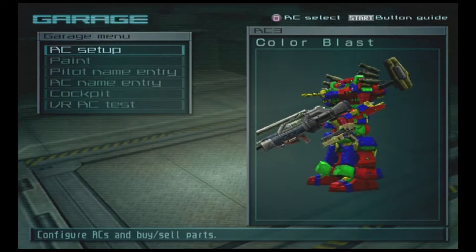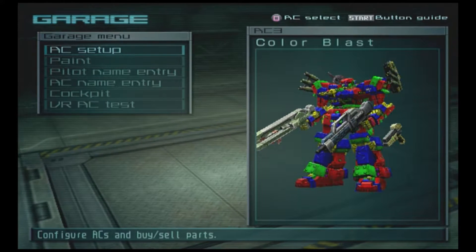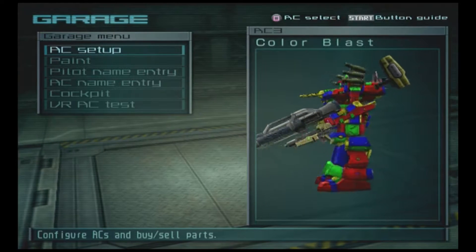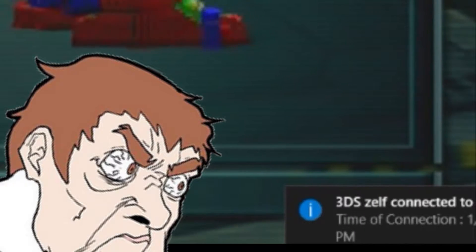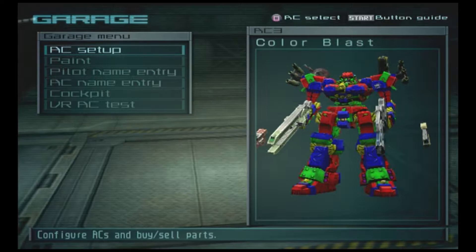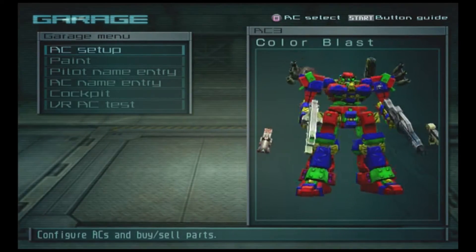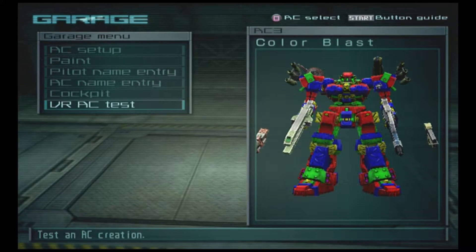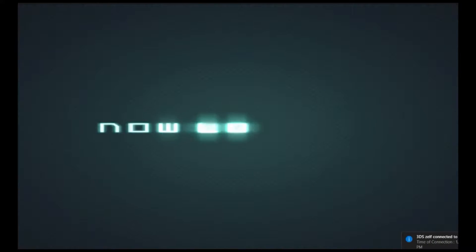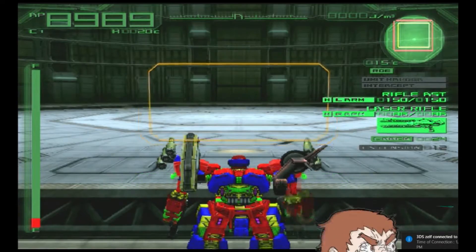So here we have Collar Blast — this looks like a clown practically. He didn't specify a weapon color so I just cycled through the weapon colors randomly. Let's see how he performs in battle before I do anything. Main system — okay, let's see if your speed is okay.